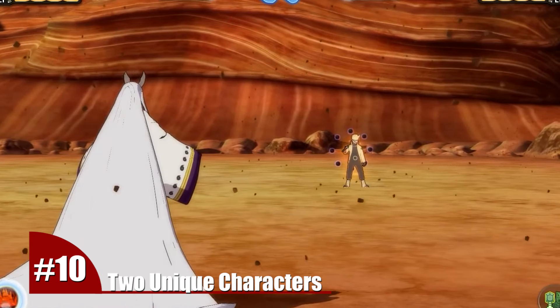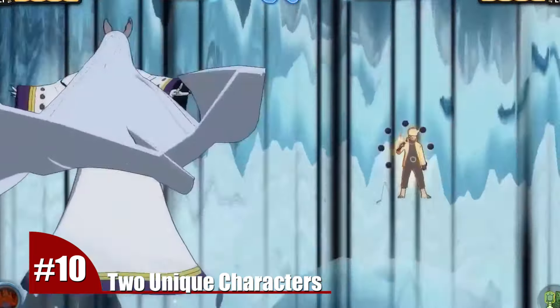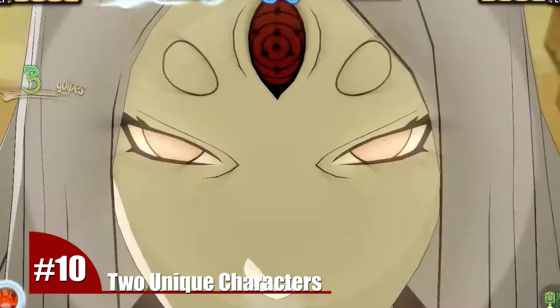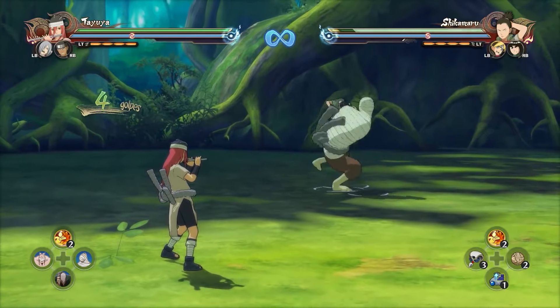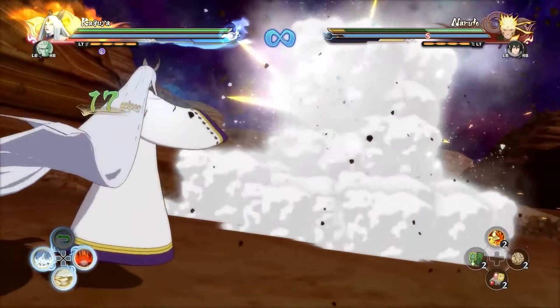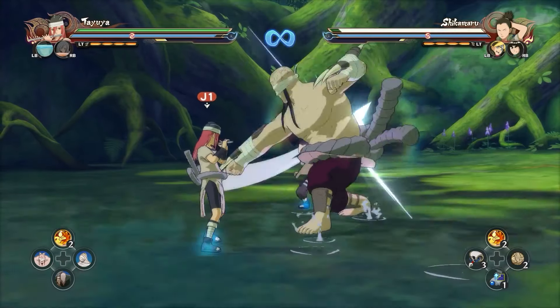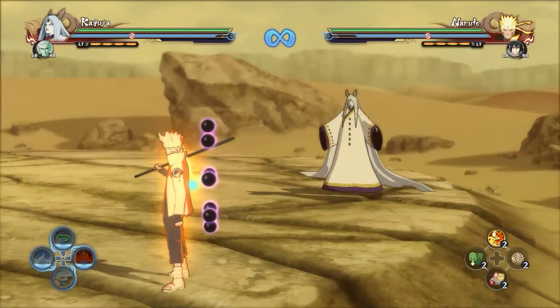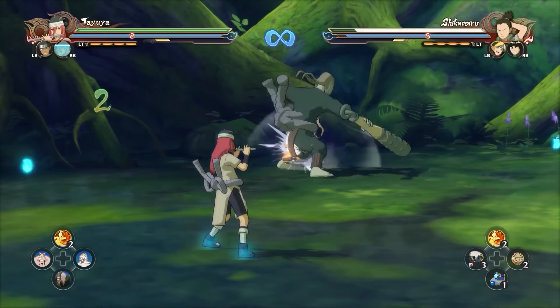Number 10. The only characters that don't have any objects palette, just as all the others, are Kaguya and Tayuya — two characters with unique abilities. These are characters that are not ruled by the same mechanics followed by the rest of the roster. They are capable of doing different combos with the dimension change of Kaguya or the summoning jutsu of Tayuya.